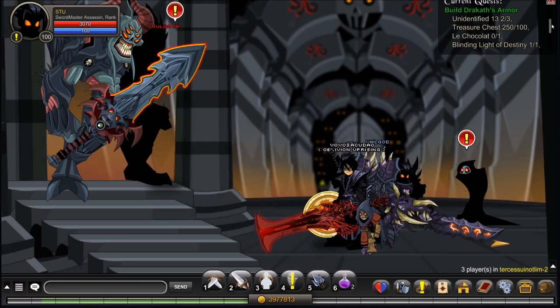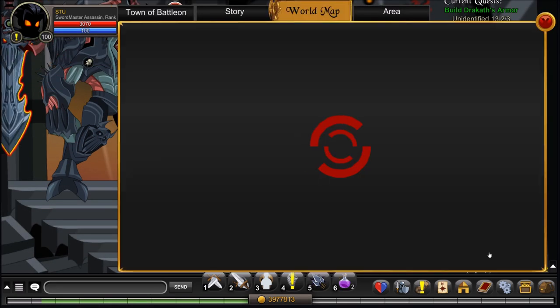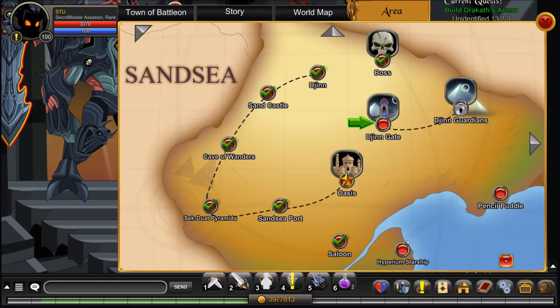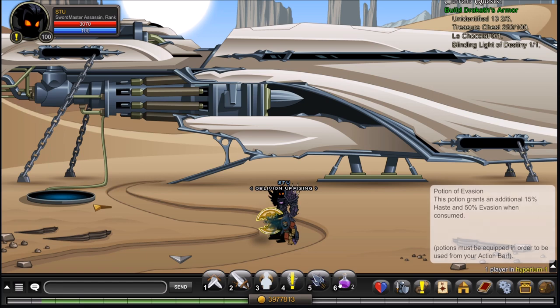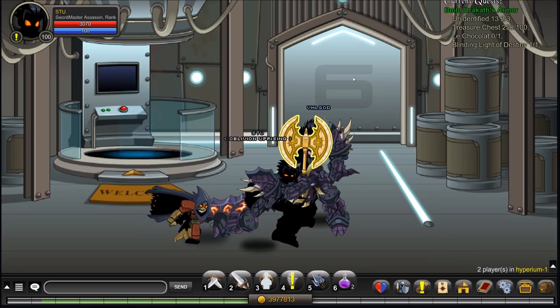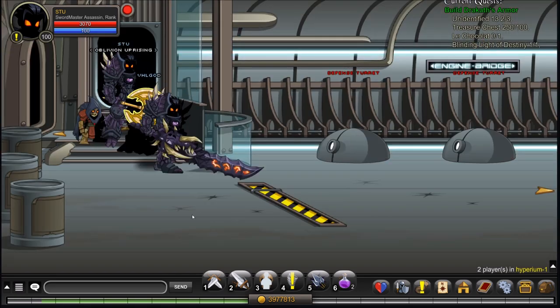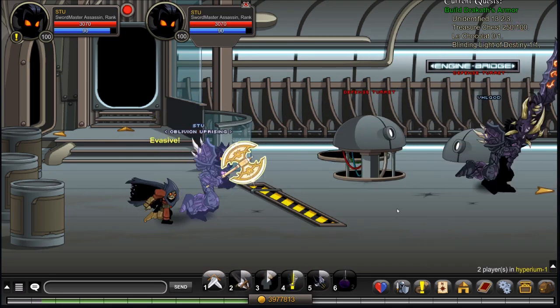After you've obtained your three Unidentified 13s, you'll need to get le Chocolate. To get that, go to your map, go to Sand Sea, and go to Hyperium Starship. Before you do this, I'd recommend buying a Potion of Evasion from Alina in Battleon and equipping a class that increases your dodge chance, like Ninja.